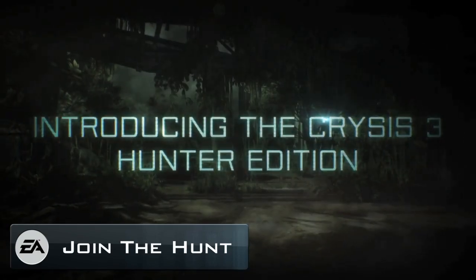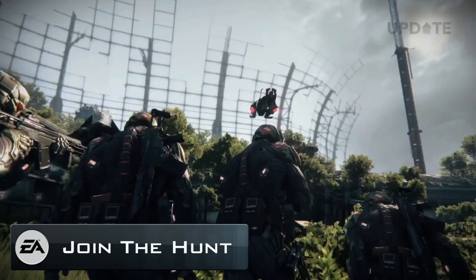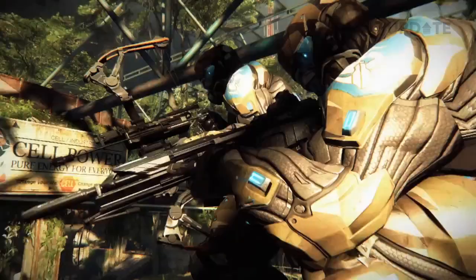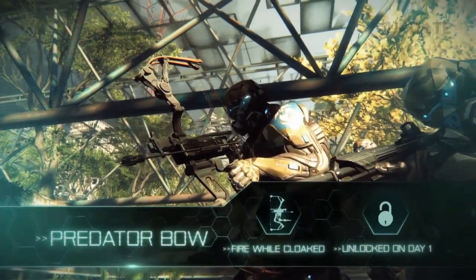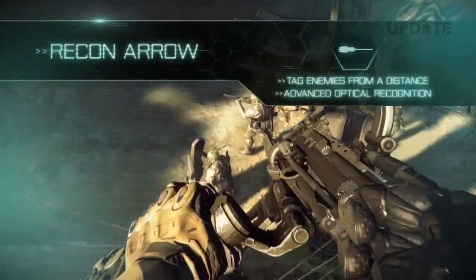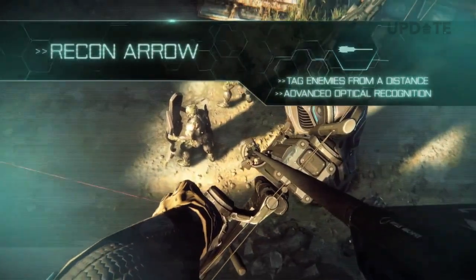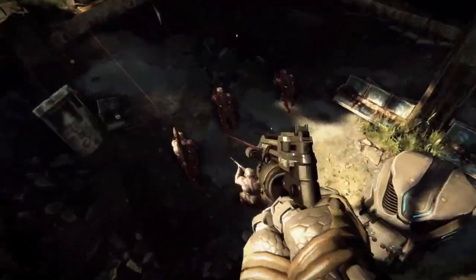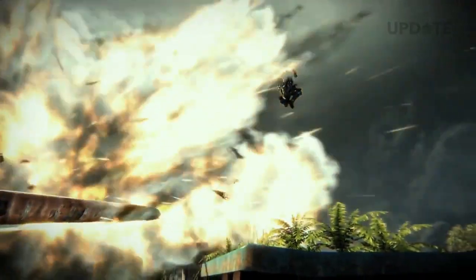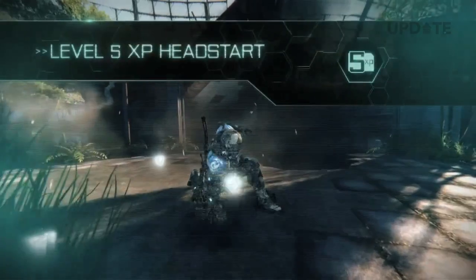Crytek have revealed the many tactical multiplayer advantages of pre-ordering the Crysis 3 Hunter Edition. Fans who beat the crowd and pre-order will be granted immediate access to the lethal predator bow, which allows you to fire whilst cloaked, a unique weapon skin for the bow, and the all-seeing Recon Arrow with advanced optical recognition which lets you tag enemies from a distance. You'll also start multiplayer at level 5, letting you evolve faster than your prey, and get instant access to the silent and deadly Hunter nano-suit module, a powerful perk that muffles your footsteps.